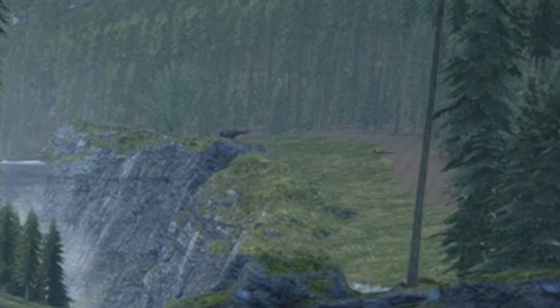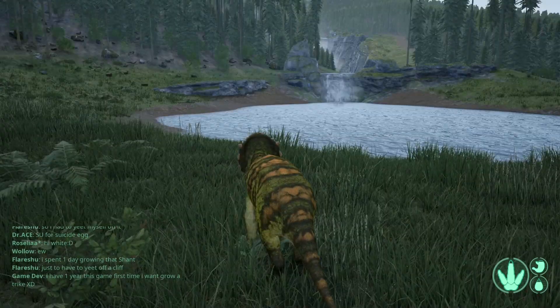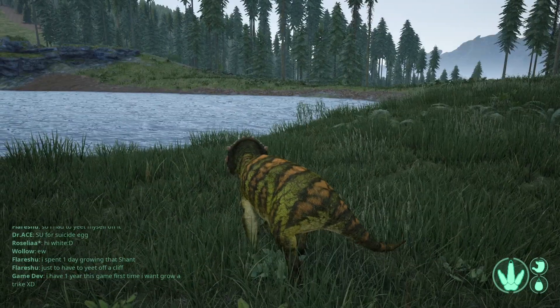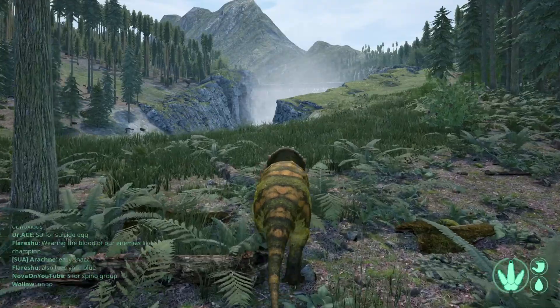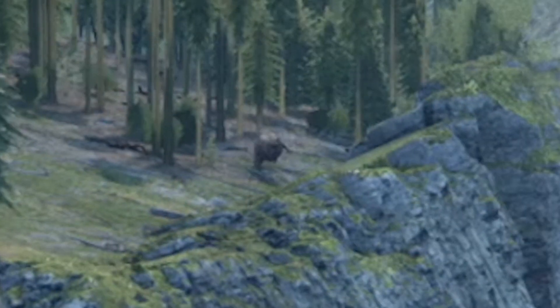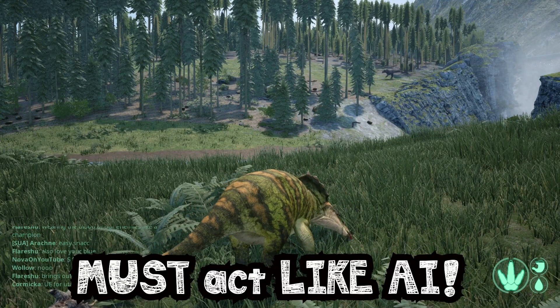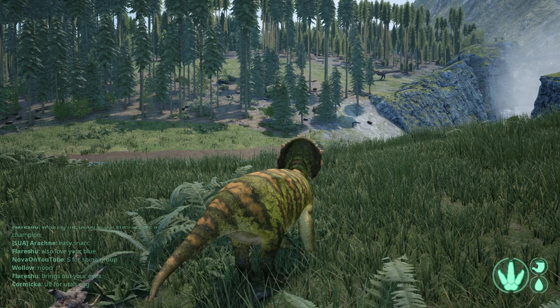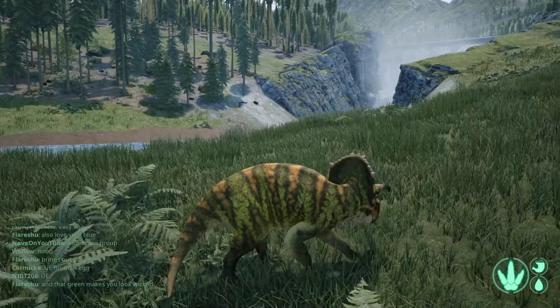It looks like a Rex — we can have some fun with this one. I need to make my way up that hill and trick him into thinking I'm an AI. There it is — definitely a Rex. AI mode engage! Let's pretend to be AI to fool him, we need to get his attention.